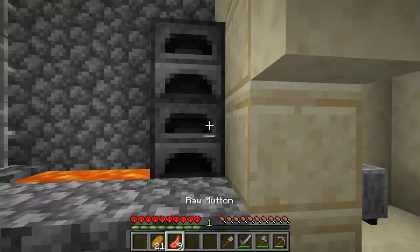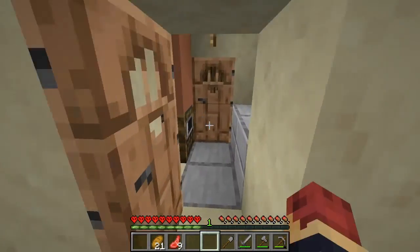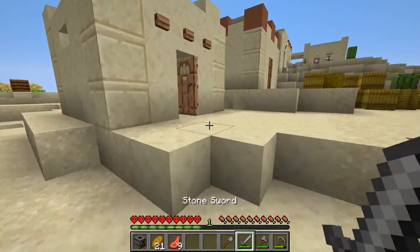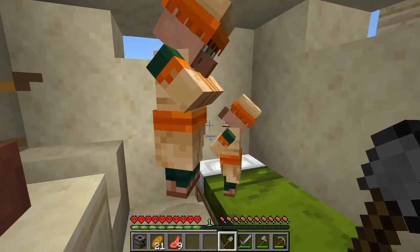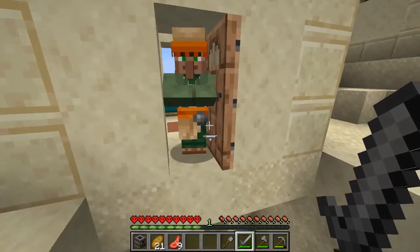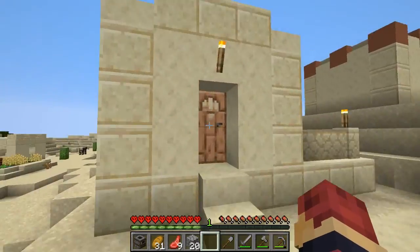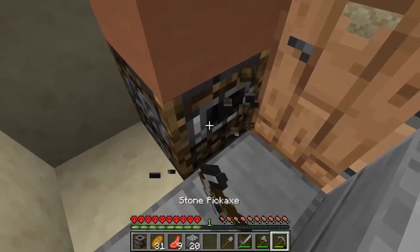We got obsidian already! I'm gonna snag these two. Oh, a smoker — that's like perfect. Let's see what else they got. This chest was trapped — got a lot of bread, wheat, and another smoker. I'll snag that.